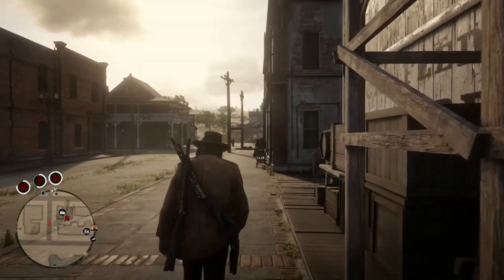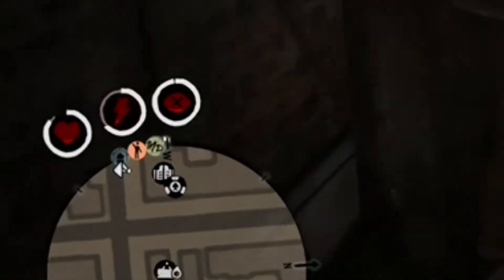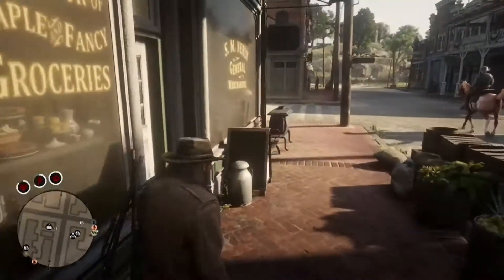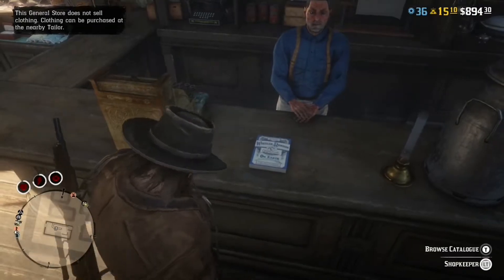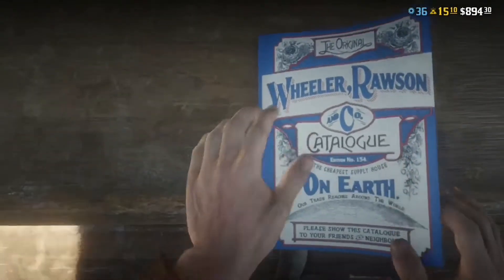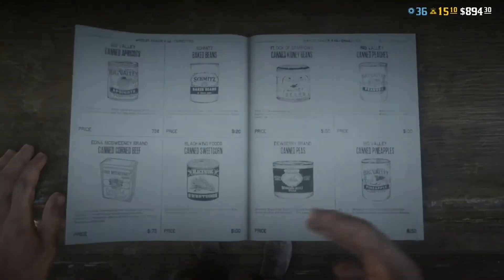The next piece of advice is to make sure your cores are not low. As you can see just above the map, all my cores are red and almost completely drained. When this happens, it really does affect your performance. For example, if your health core is really low, your health might not regenerate as quickly. And more importantly, your dead eye core — because that's one of the most important things in PvP — will probably drain much faster than usual. So make sure you purchase plenty of provisions and tonics to keep your cores topped up all the time. That way you'll be performing at your best.